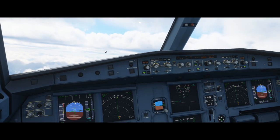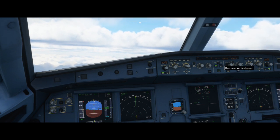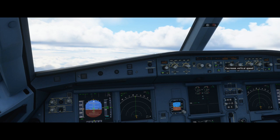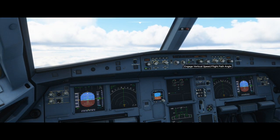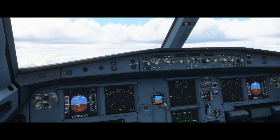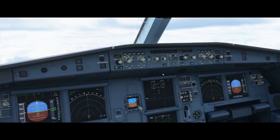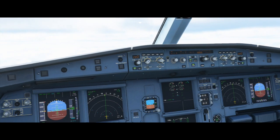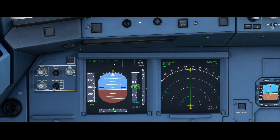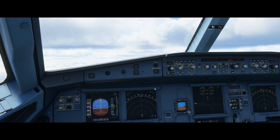Next knob is vertical speed. Pressing the up arrow on the knob levels off the aircraft — that switches it to vertical speed mode. Scrolling the knob sets the rate, then pressing the down arrow engages it. For example, setting negative 1,100 feet per minute descends at that rate, and setting plus 1,000 feet per minute and pressing the down arrow ascends at 1,000 feet per minute. Vertical speed is useful when you want to ascend or descend at a specific controlled rate.